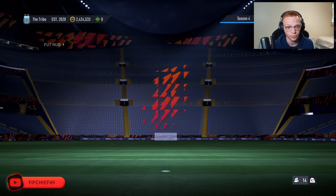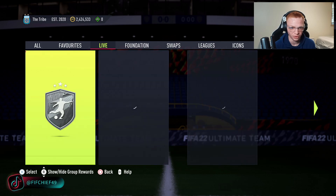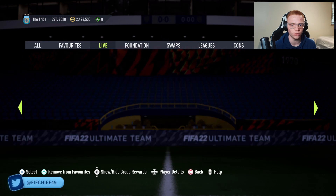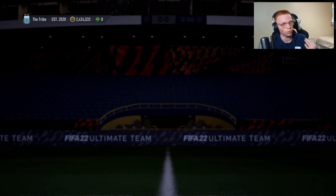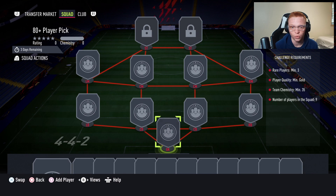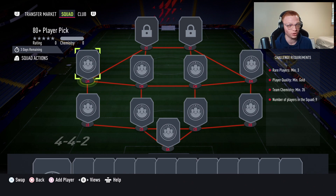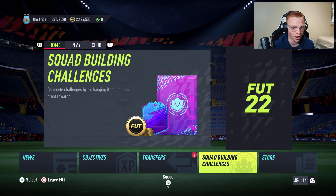It is Monday, upgrade packs are here as they always come on Monday, and the 80-plus player pick has been released. If we take a look here, the 80-plus player pick — as you can see, one of three players — it requires nine golds, three of them being rare. So basically every time people are doing this, they're using six common gold cards every single time. This skyrockets the price of common golds.